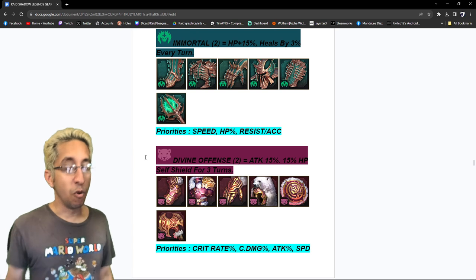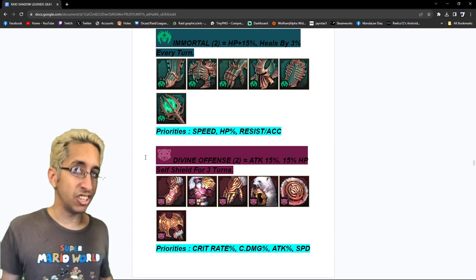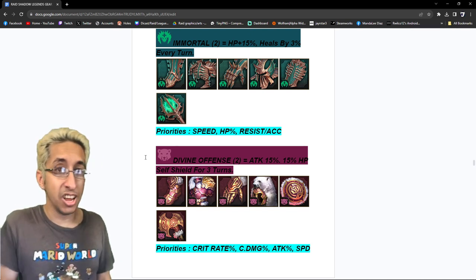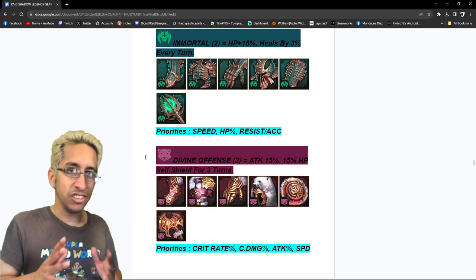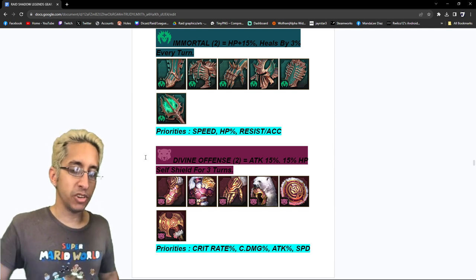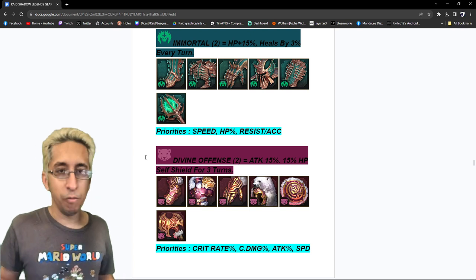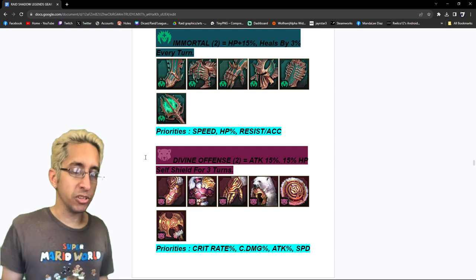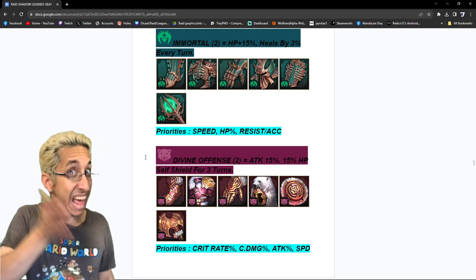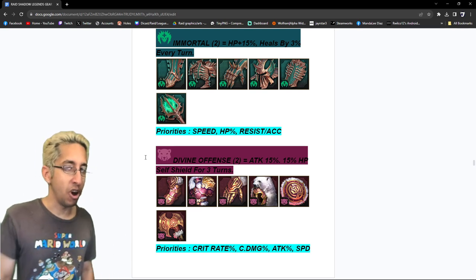Immortal — two-piece, kind of overrated but it's been around a while. HP 15% and heals by 3% every turn. It's nice to combine it with regeneration sets, bolster, or defiant sets. To get value from it: you've got to go fast — the faster you go, the more your immortal procs. So speed first, HP% second, then resist or accuracy — both are equally important in the third slot, whichever one you want.